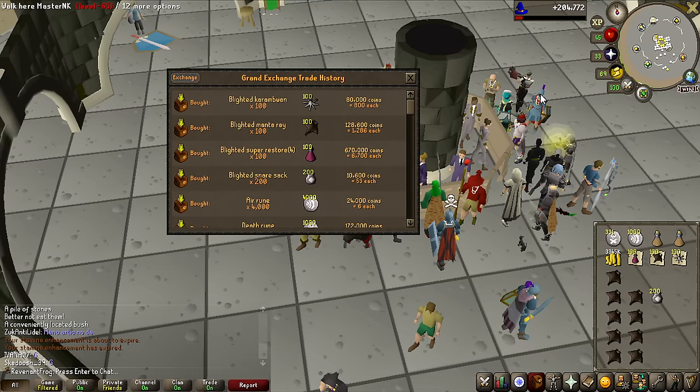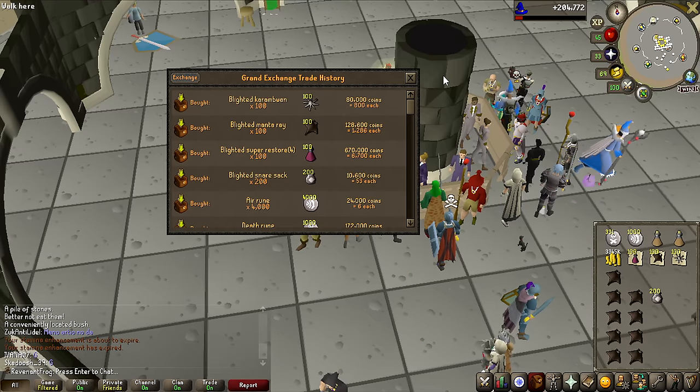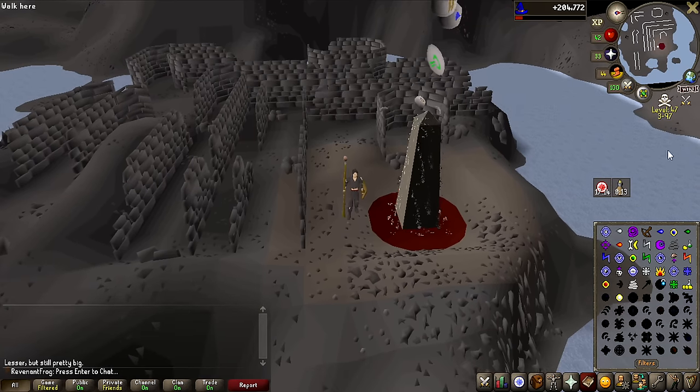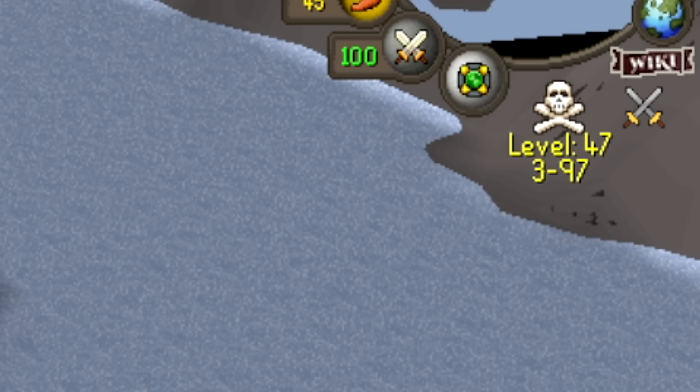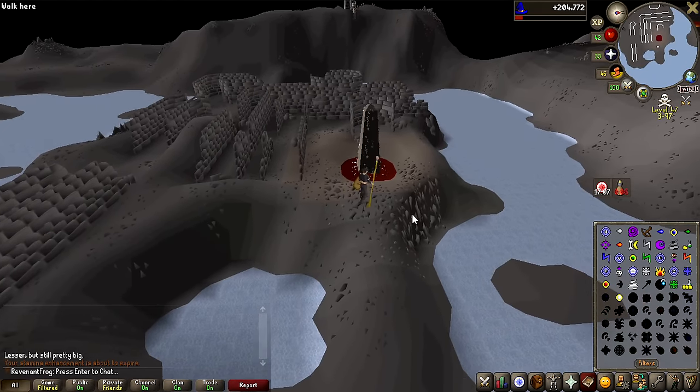Heading over to the Fountain of Rune to see if we can find any poor victims that might give me an Amulet of Glory. The great thing about this area is that I can attack anyone who is level 3 to 97, so even low-level accounts who think they are safe — I can attack them.